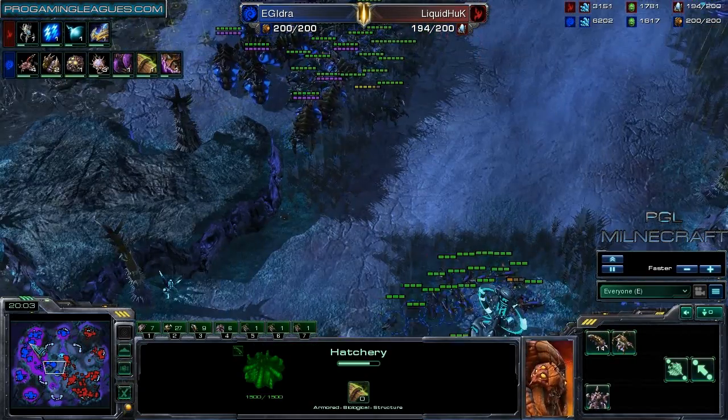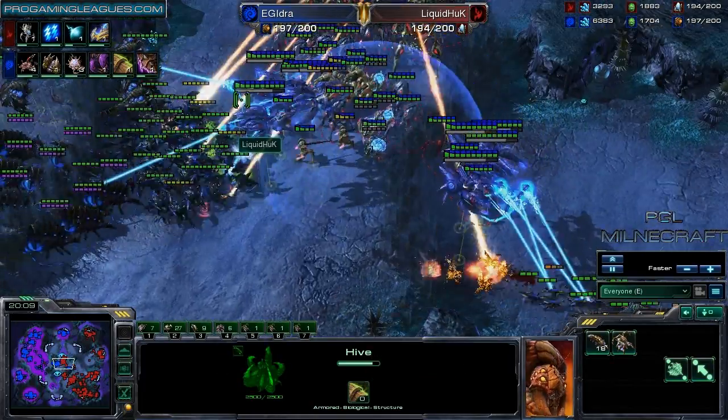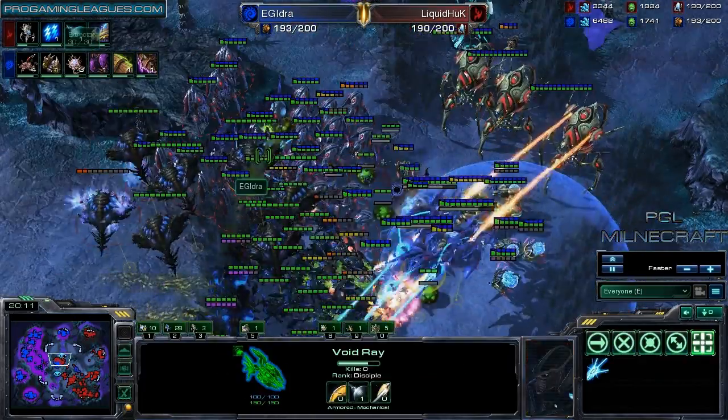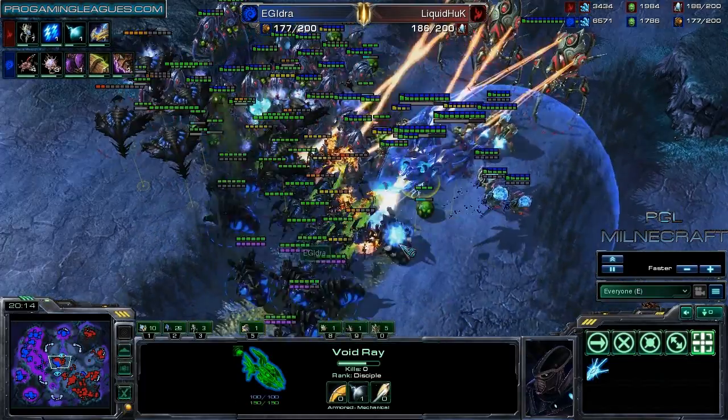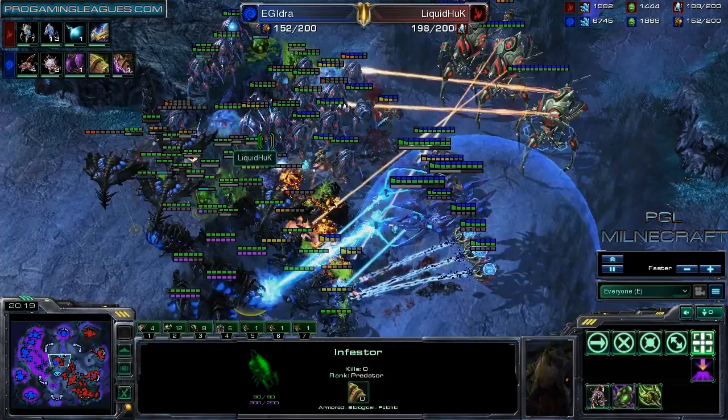Look at that — 11 larvae, 2 larvae, 15 larvae. And it looks like an engagement. Nice hallucinations for the Void Rays right there — those aren't real Void Rays. However, since there's no anti-air, it doesn't matter anyway. And Idra's able to spot that they are, in fact, hallucinations.